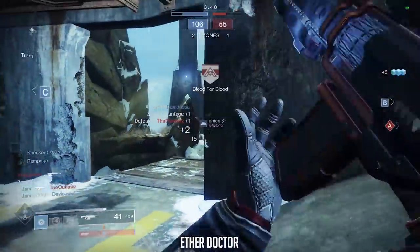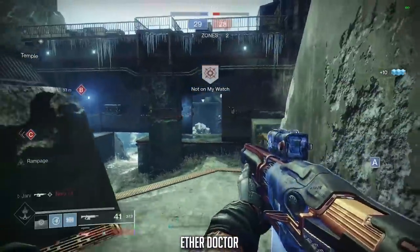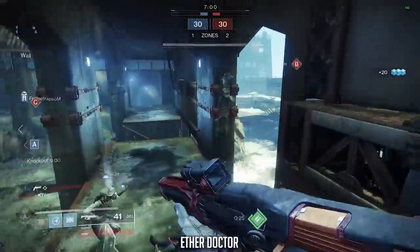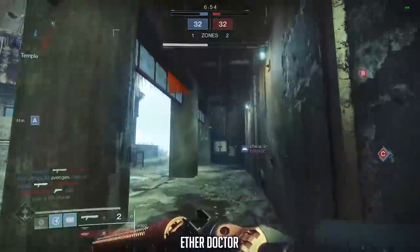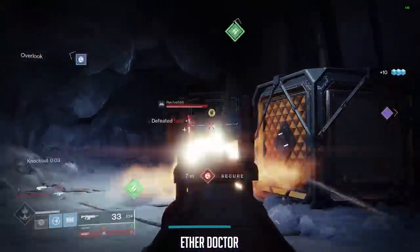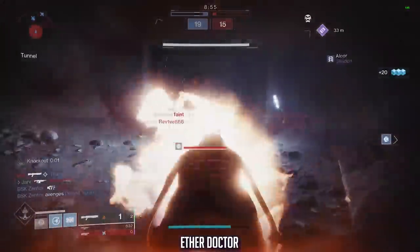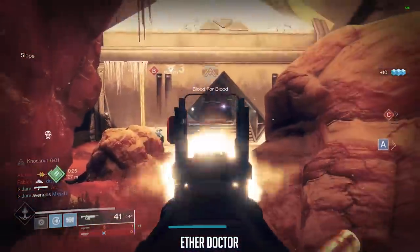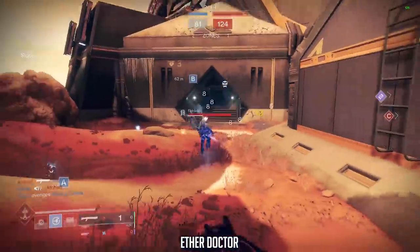We're going to kick this off with the Ether Doctor. This is a legendary kinetic auto rifle sitting in the primary slot — an adaptive frame, so it's well-rounded, reliable, and sturdy. Most of these in this video will be 600 rounds per minute, and although Hard Light has seen a nerf, the 600 RPM archetype is still by far the strongest with an optimal time to kill of 0.7 seconds. The Ether Doctor has 41 rounds in the magazine and a decent aim assist stat of 61. The two key stats critical for any auto rifle are range and stability.